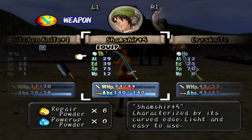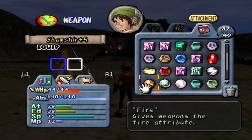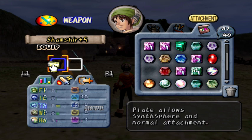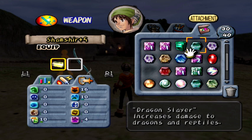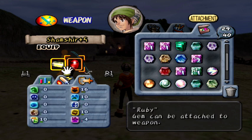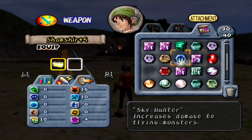I'm going to go ahead and use those on my shamshear. What does this do? This gives 5 attack, 10 holy, 10 beast, and 10 plant monsters. I'm going to go ahead and use that. And what does this do? So it gives us 10 speed, 10 fire, and 10 mimic. I don't think we need that.